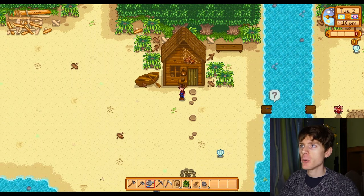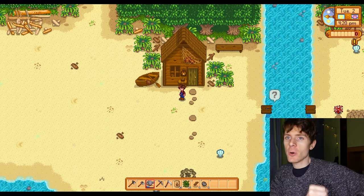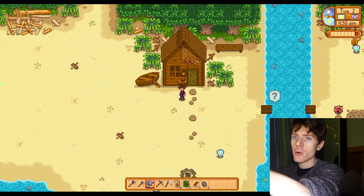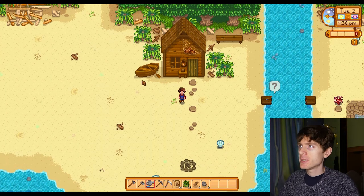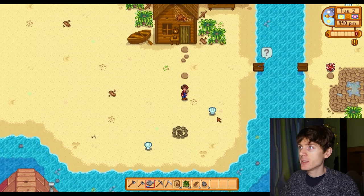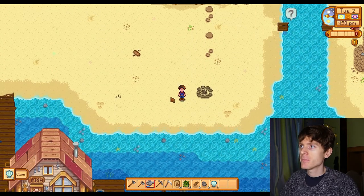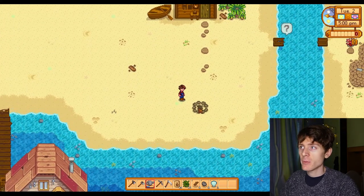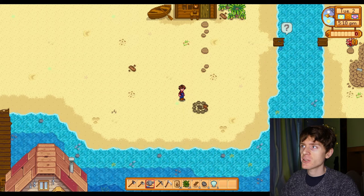Beside the cabin is a boat — a rowboat. This is rowing, and that is a rowboat. Beside it is an oar. We use the oar to row in the rowboat. On the beach we can see stones and shells. Let's pick up a shell — there, we collected a shell. Let's collect another one — two shells. Here are some stones and what looks like the remains of a campfire — some burned wood and stones.